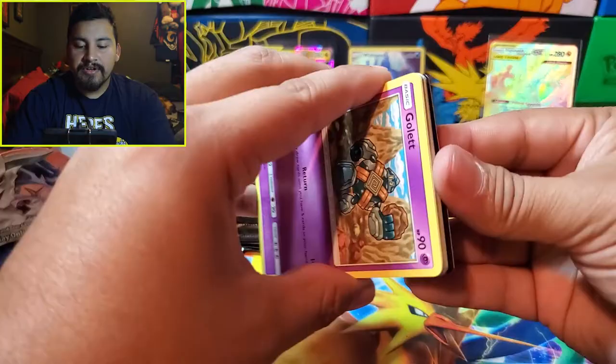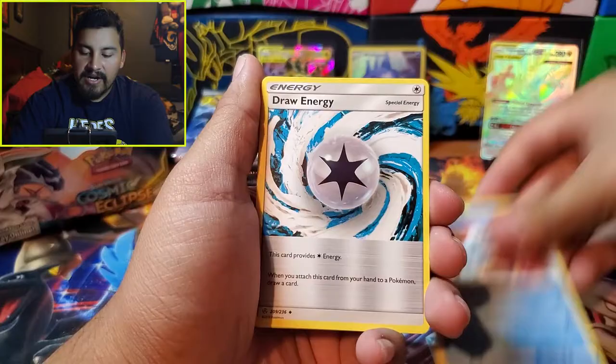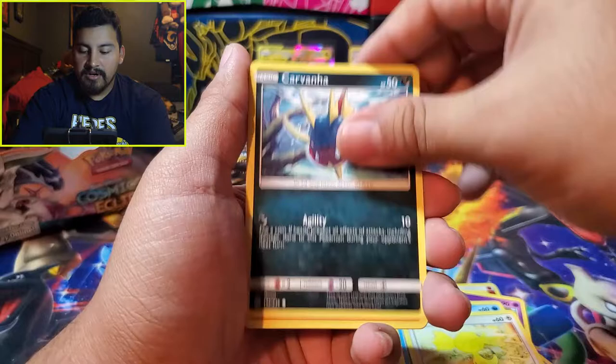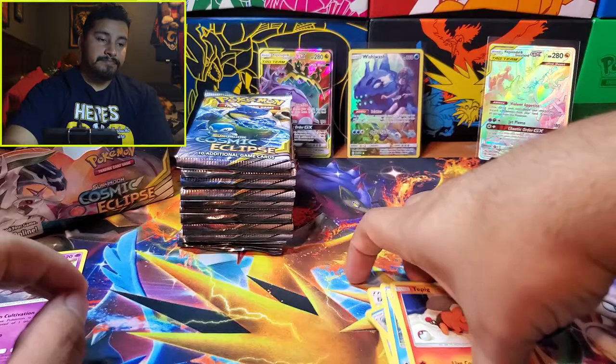Green code card. Next pack: Fire Dragonium Z, Araquanid, Draw Energy, Golett, Dewpider, Hillary, Carvanha, Tapu Koko, Druddigon. Reverse is a Ducklett and the rare was Druddigon.